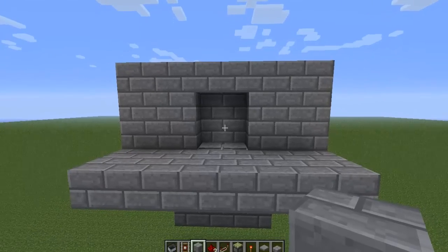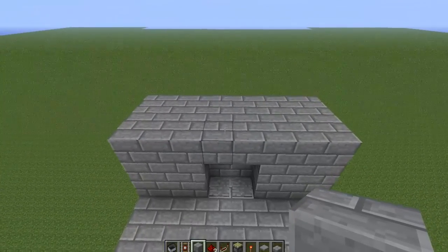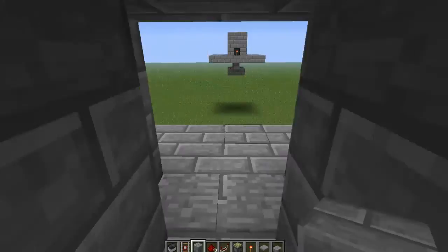Hey, what's going on guys, it's Two-Step Productions with another Minecraft video. Today I'm just going to show you a very basic 2x2 door. It's not hidden, but it's very easy to make and it opens and closes very quickly.